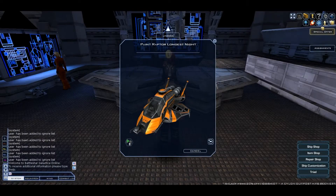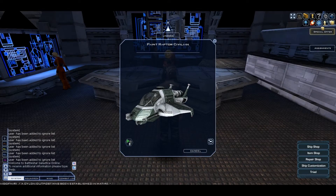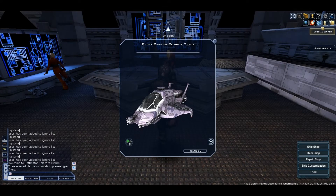The next paint is The Longest Night and it costs 6k cubits. The next paint is Raptor Rescue and it costs 2k merits. The next paint is Raptor Civilian and it costs 20k tilium. The next paint is Purple Camo and it costs 2.5k cubits.